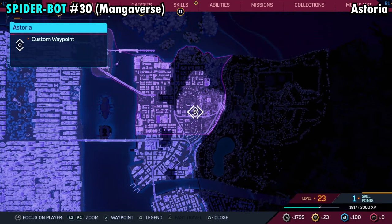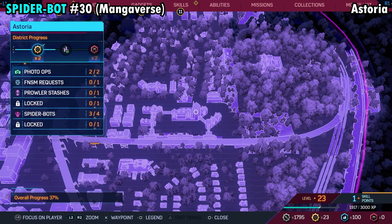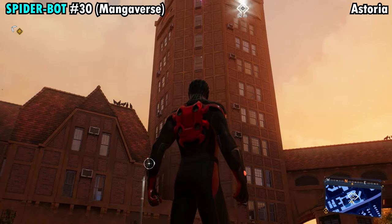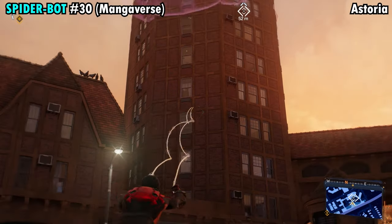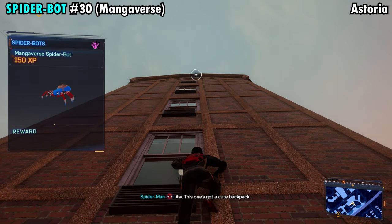Number 30 is going to be found on the southeastern side of Astoria. The building you want to go to kind of looks like a silo on your map — go ahead and ping this building. Once you make your way over here, you can see the spider at the top. Run over to the building, grab on, run your way to the top, pull it down, and you'll get Spider-Bot number 30.